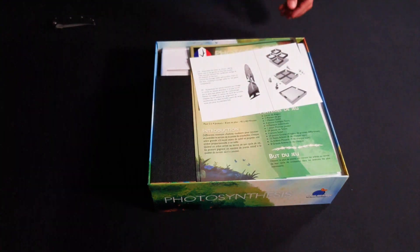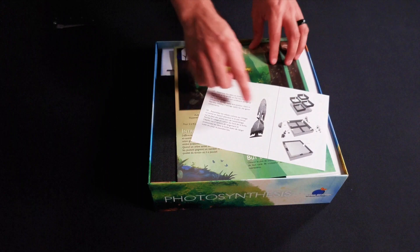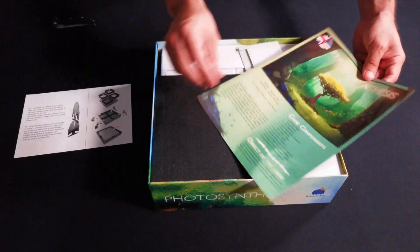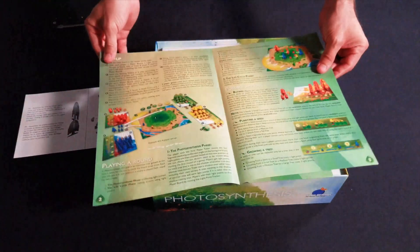Very artistic looking game. What do we have here? We have a little tray. I guess you have to build the tray out — you even have to assemble your box insert. Okay, here we have the English rulebook.